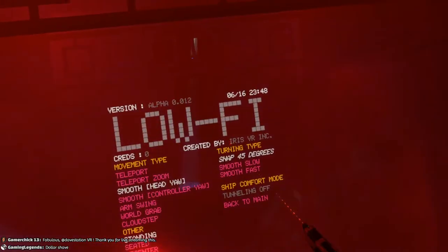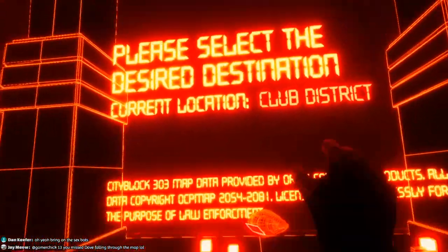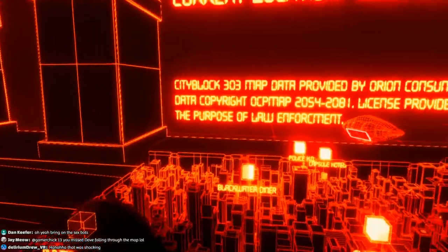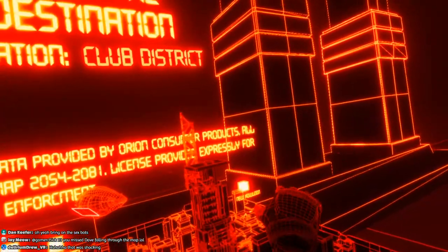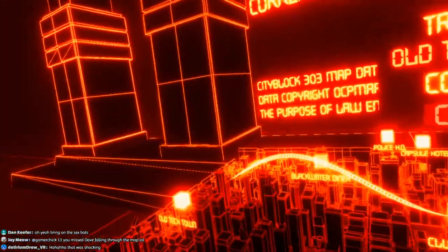Hop back in. So I think I'm gonna go with snap turning, because it's just faster — some games have a really slow smooth turn. The mode I'm loading up now is just going to be free roaming, nothing specific. Where I am right now is the Club District. I can go to Old Tech Town, The Diner, Police HQ, Capsule Hotel, or New Kowloon. I had to restart the whole game. Let's try Old Tech Town first.